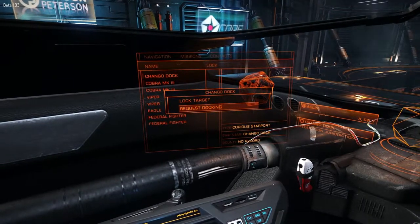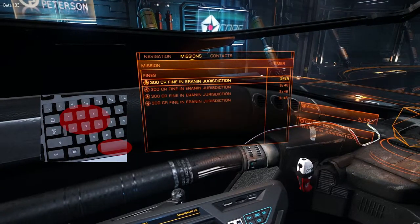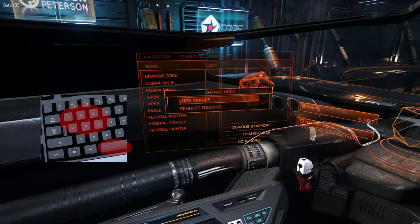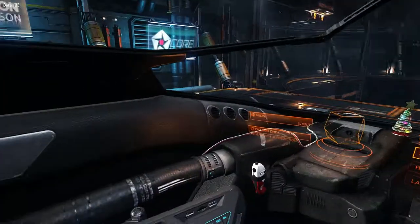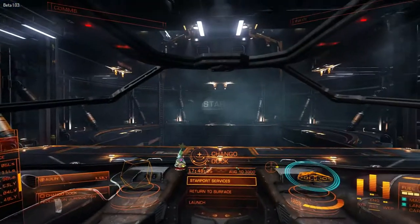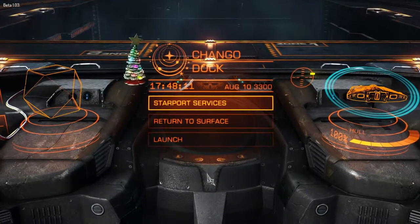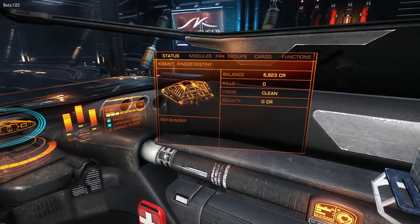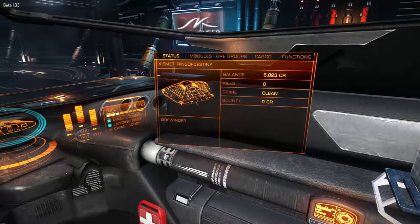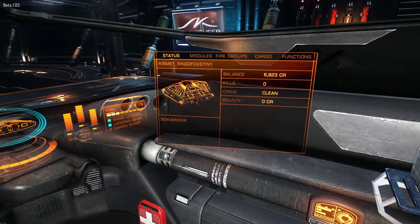You might be thinking, why don't you teach me how to fly first? Well, I find this is the most important thing in the game, or you're going to get blown up. It's also important to know that I'm using Q and E to go from menu to menu, W and S to go up and down in the selections, and pressing the space bar to select something. Your 1 through 4 navigation keys work as a toggle — press 1 for navigation, press 2 for comms, press 3 for the center radar, and press 4 for your status, modules, fire groups, cargo, and functions panel. In your status panel you can see your credits, kills, and also your crime record.